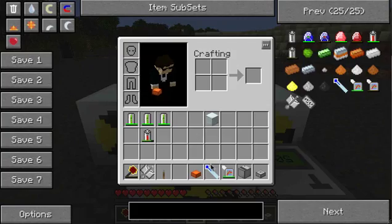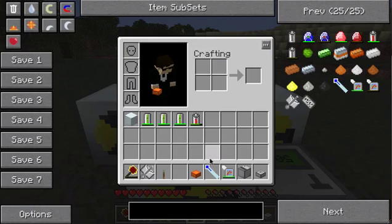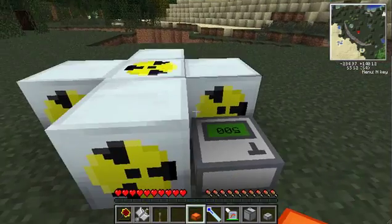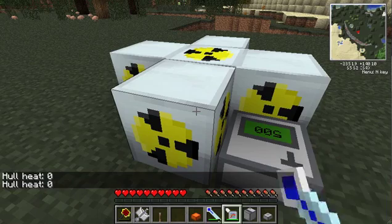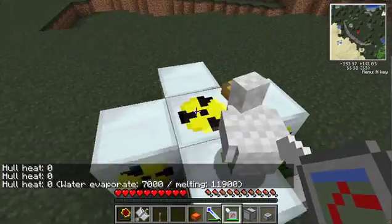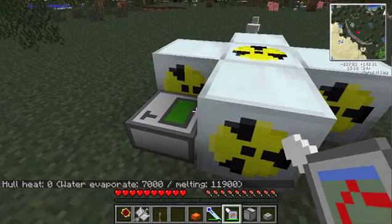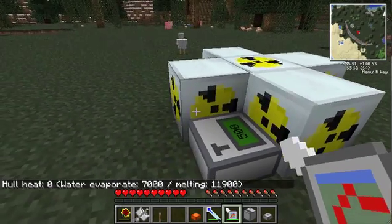You can tell the heat of the reactor using either a thermometer or a digital thermometer. The thermometer is crafted like so — it's a water cell — and a digital thermometer being that. Simple enough, and obviously you right click and it'll tell you your hull heat. If you use a digital thermometer, you can recharge it with industrial heat. It'll show you the hull heat, water evaporation point, and the melting point.